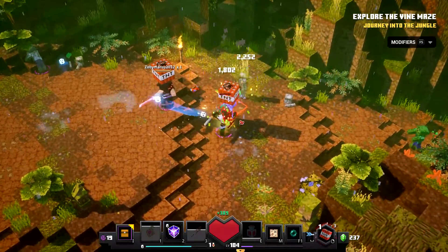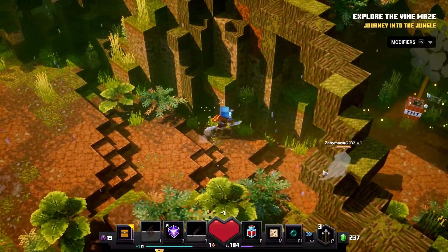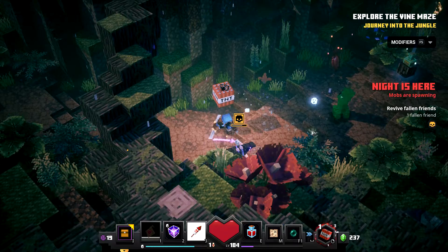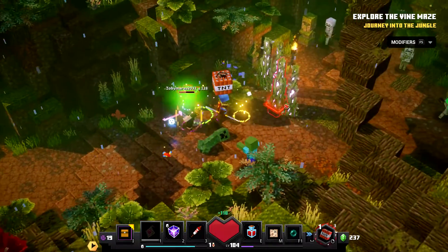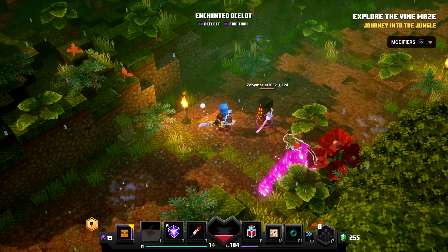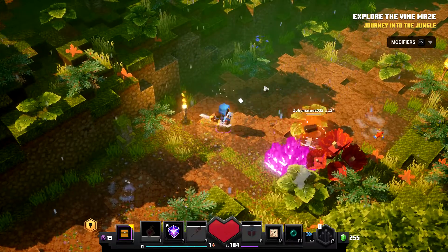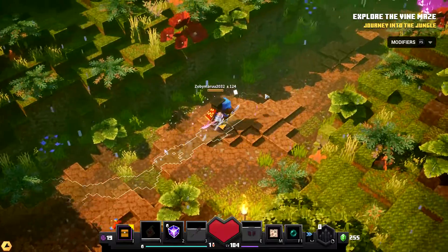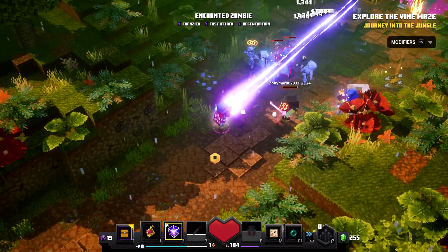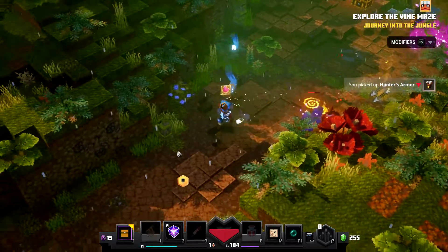Having the amulet work on creepers is exciting and quite funny. There are so many creepers. A creeper from full health almost kills a player in one hit. An enchanted cat shows up with deflect and fire trail enchantments. The fire isn't hurting the player — probably because it's a neutral mob. More enemies appear and we try laser beaming them.